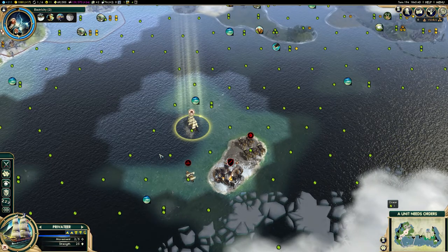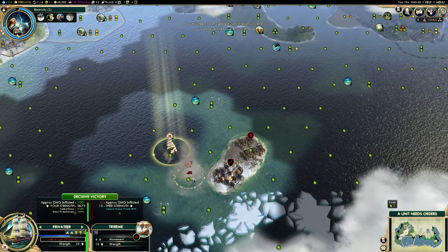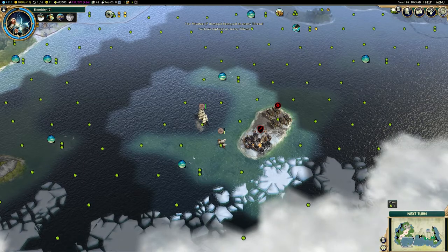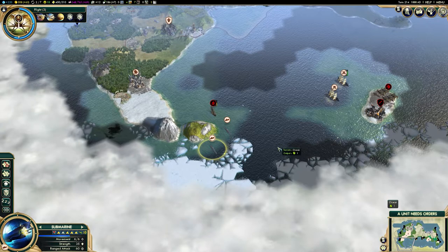Now back to the Privateer — you can see I've just captured this barbarian unit and I'm going to camp there.